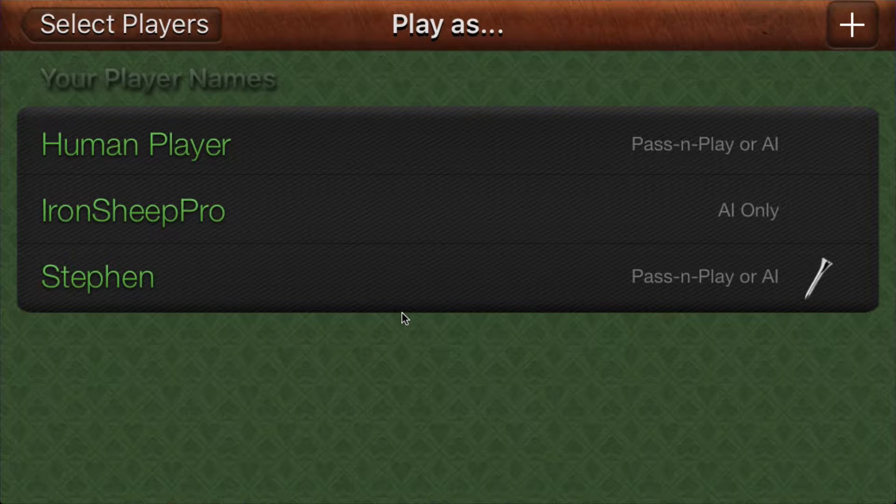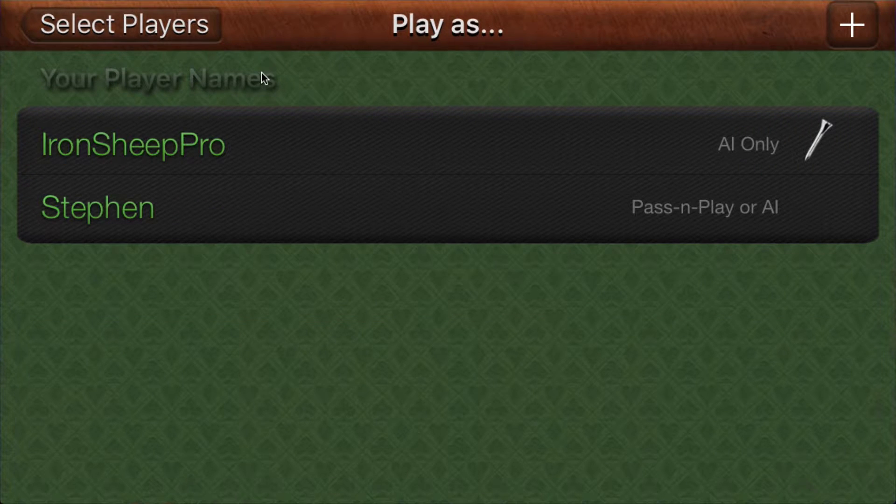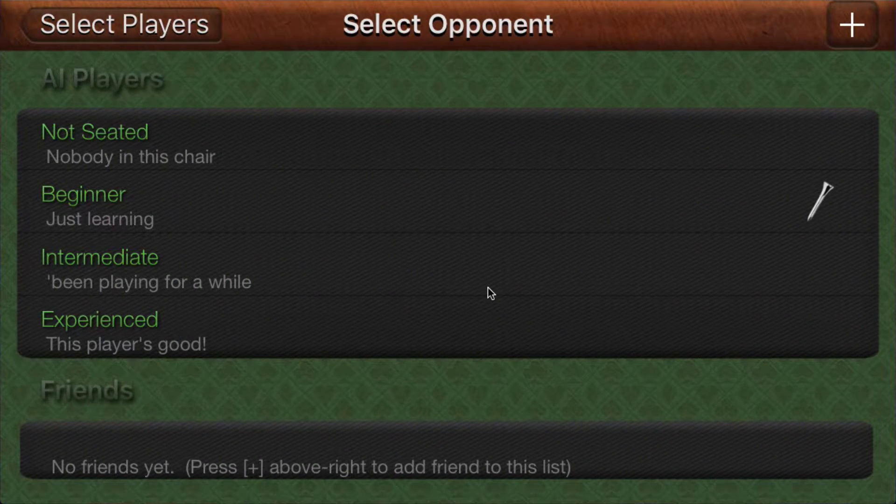There I am. I will not be using the name 'human player' because we just don't know who it is when we look at the stats, so we're just going to take it out — we don't need it. It's the default player. Now I'm in seat one and I need my friend Joe to be in seat two.